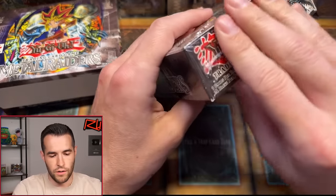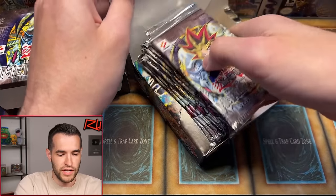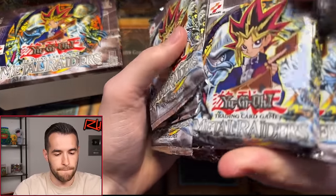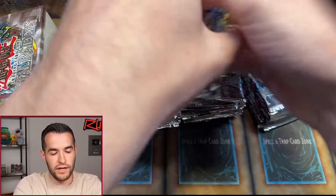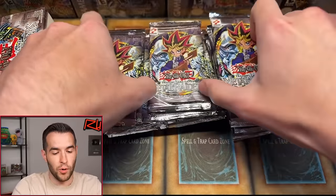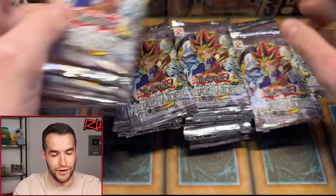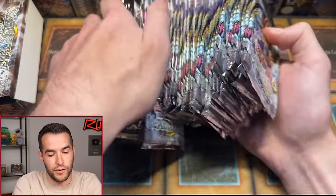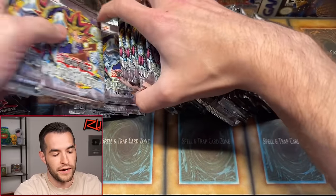Second box, here we go — this is the Gate Guardian potential box. We haven't done Metal Raiders in quite a while, so I was excited. I said, why not try to do an MRD double box? We did something like this with Pharaoh's Servant — it was a 36 and a 24, and we pulled literally every good card. How cool would it be to do that with Metal Raiders? There are so many good cards in here. It feels like opening a brand new set, but we're opening first edition Metal Raiders.